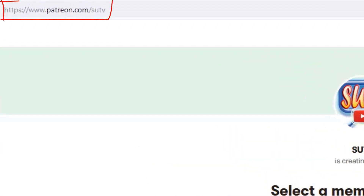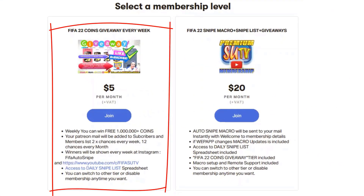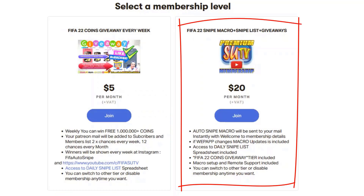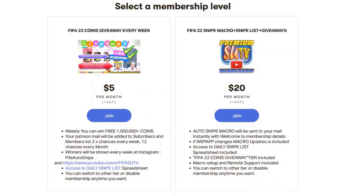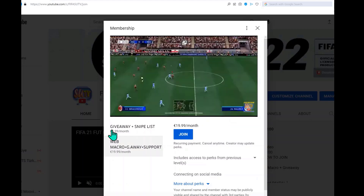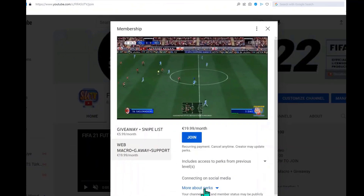It is very easy to become a member of SUT TV. Just go to patreon.com/SUTTV — there are two options. The first includes FIFA 22 weekly giveaways and a daily updated sniping filter list. The second adds auto snap macros, remote setup, and auto snipe support from Discord. You can also join from YouTube at youtube.com/c/fifasuttv/join and switch levels anytime.